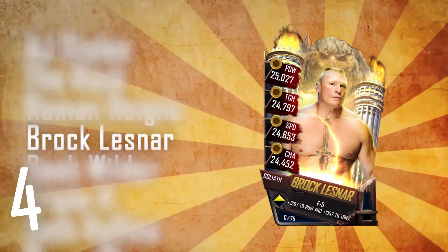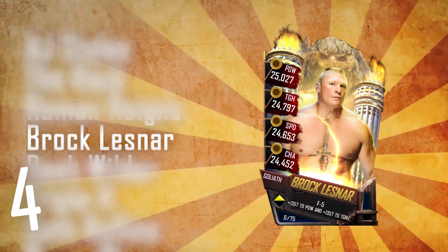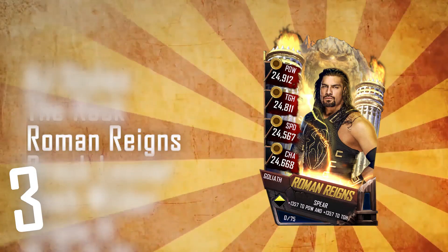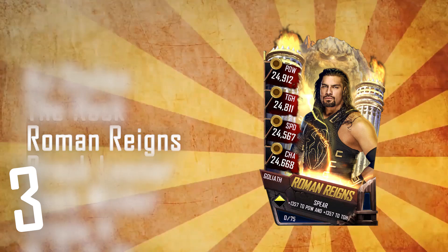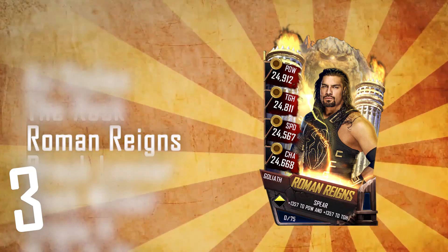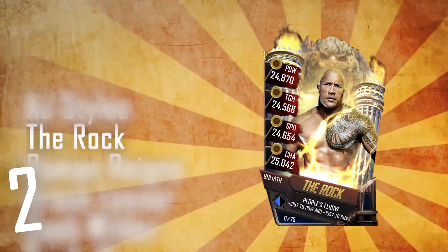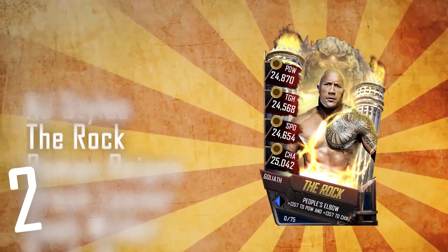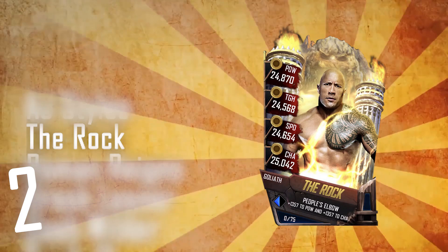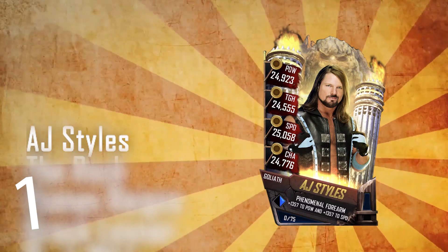Brock Lesnar then comes in at number 4. I personally thought he'd be number 1 or number 2, but given he never shows up for work, I'm not surprised. Roman Reigns comes in at number 3 — not surprising. The Rock comes in at number 2, Roman Reigns' so-called cousin. And then we go to number 1, which is very well-deserved and absolutely kills most of the rest of the tier. AJ Styles — this guy is just something else. Best card in the tier by a country mile. I'm very happy to say I have one of these.